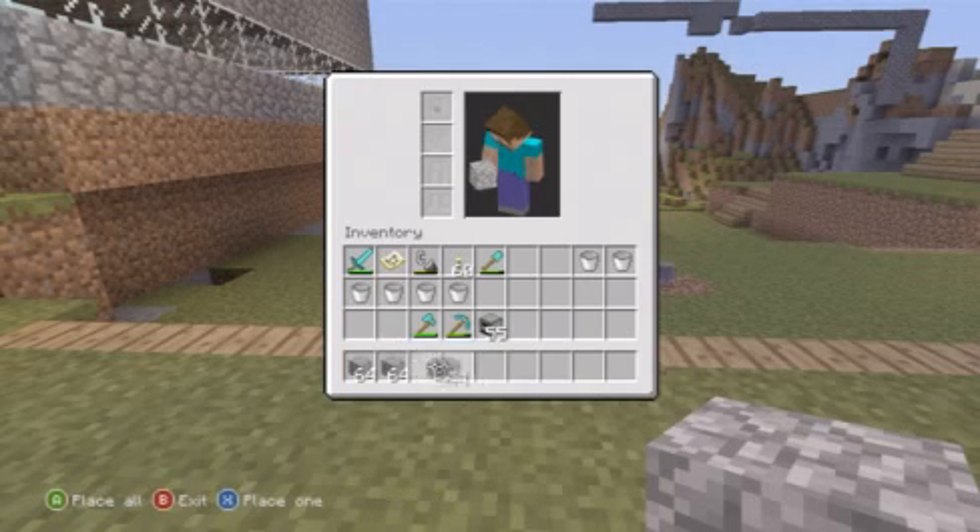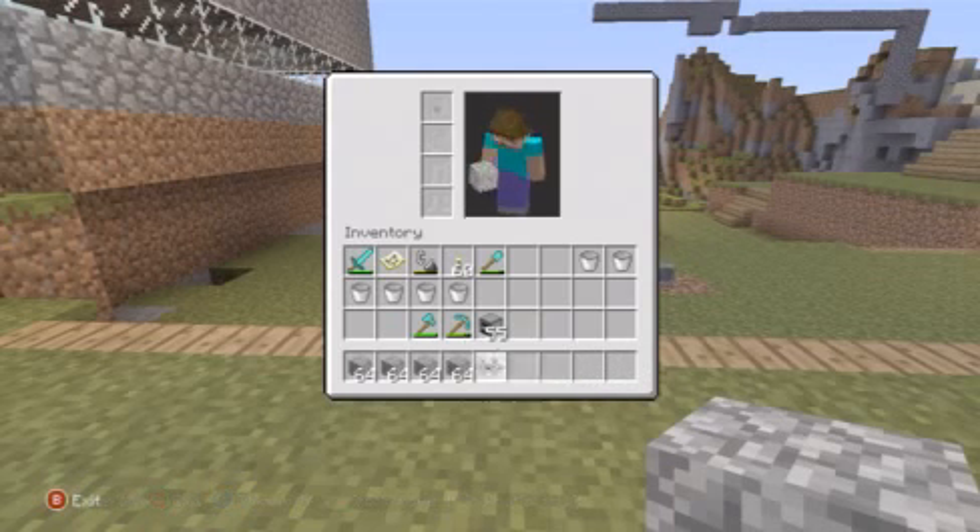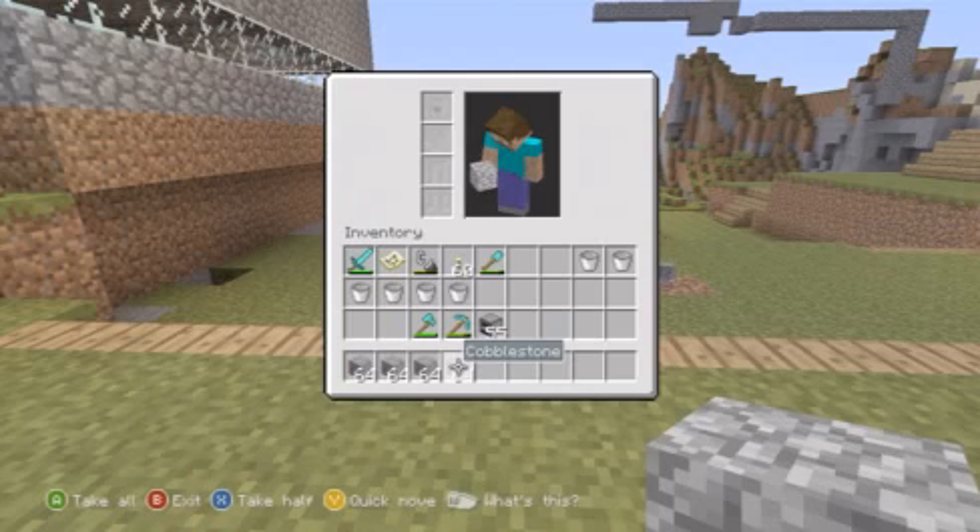So now you have two stacks. What you're gonna do with the one in your hand is place it in one slot, and you're gonna have another one left over — place that in another slot, which is the fourth stack that you have. Press X on it twice and it's gonna disappear.